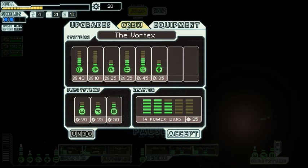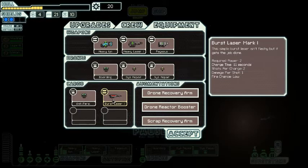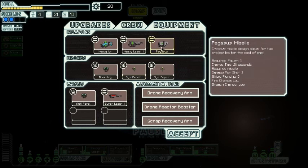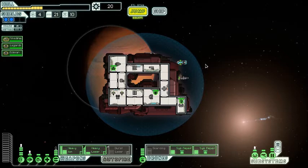All upgrades are in this menu. My ship is called the Vortex. Those are all my weapons: heavy ion, heavy laser — can't use that right now — Pegasus missile, boarding drone, two system repair drones, and a burst laser too. It's not all that great, but it's actually pretty decent. It only takes two power, so I'll be able to use it earlier than the Pegasus. I also have a scrap recovery arm so I get more money, a recovery booster, and a reactor booster so my drones move faster. My recovery arm makes it so if I teleport, the drones stay with me.